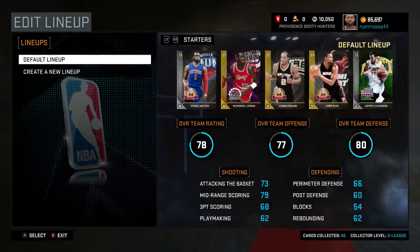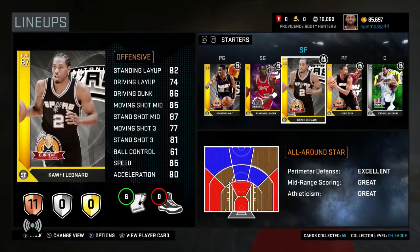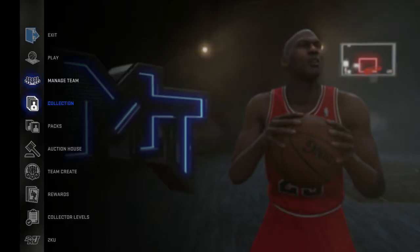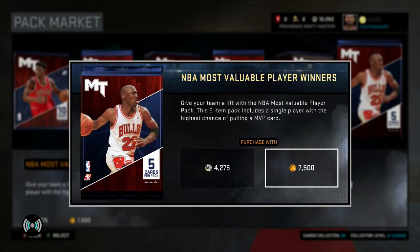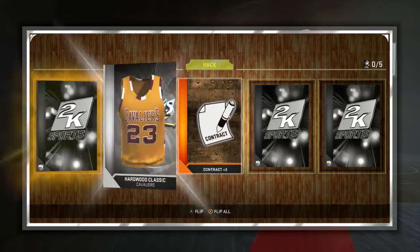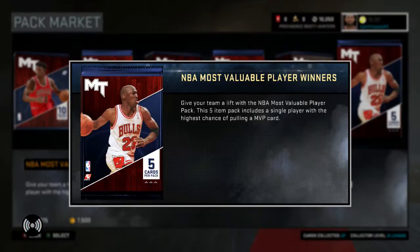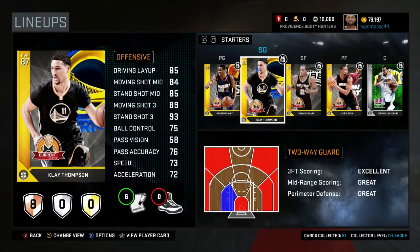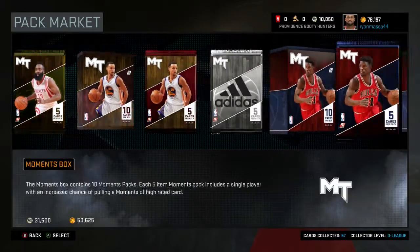Let's put Brandon Knight in the lineup — there we go. We still have four golds in the lineup. I know we can't really use them but whatever. We're 79 overall — not bad for how much I've pulled so far. Let's open up another MVP pack. At some point I'm gonna get an amethyst, I know it. There we go — we got a Klay Thompson! That is really nice to see. I'm gonna put him in instead of Jordan because I'd much rather have Klay Thompson. This is actually going pretty well, way better than I thought it would. Klay Thompson 87 overall — that is nice!